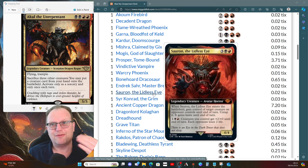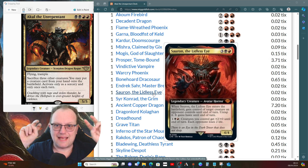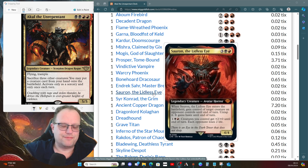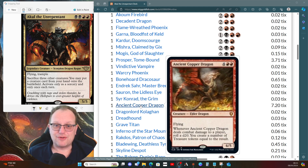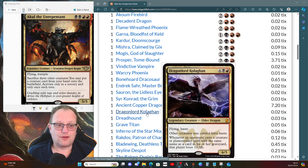Endrek Sahr, Master Breeder gives us a load of things we can sacrifice to Akul. Sarron also makes an appearance - I'll admit I'm not a great fan of Lord of the Rings cards in regular Commander decks, but this one fits: gain control of an opponent's creature until end of turn with haste, then sacrifice it to Akul to put something from hand into play. Conrad the Grim lets us drain opponents for one whenever creatures go to the graveyard. Ancient Copper Dragon provides treasure mana, and Dragon Lord Coligan gives everything haste.